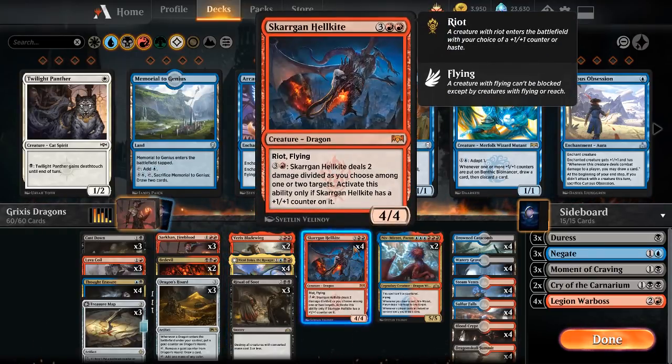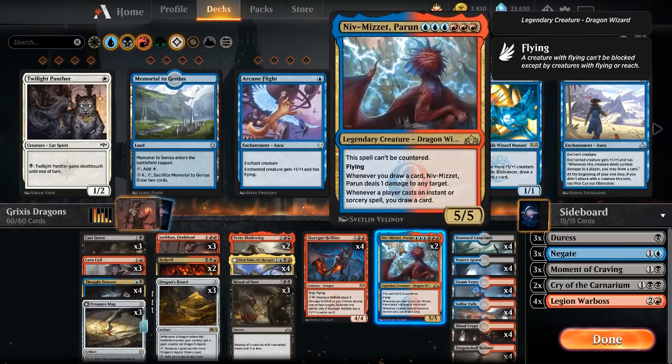Skarrgan Hellkite — I think this card is pretty underutilized in Standard right now. It is a very powerful card, and currently it only really sees play in the red-green midrange decks. I think this deck is a really nice home for it because of the dragon payoffs. You can get it out a little bit earlier, you can ramp it, and also it's just a very nice mana sink slash some extra burst damage potentially. Niv-Mizzet Parun can single-handedly win you the game against mono-blue or mono-white sometimes if they don't kill it immediately, just picking off their small creatures. There's not a ton of instants to support it, but there's some card draw. Sarkhan can draw you extra cards to support the Niv-Mizzet. And it's just a big flying creature that can't be countered, so it's good against control and will get you some card advantage.